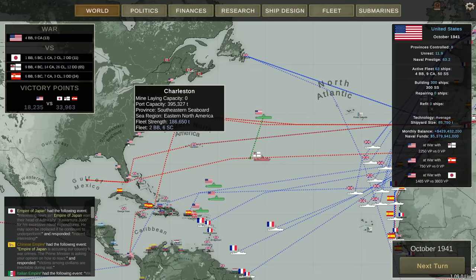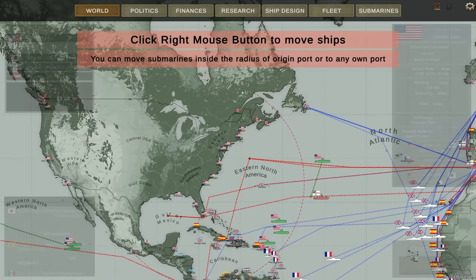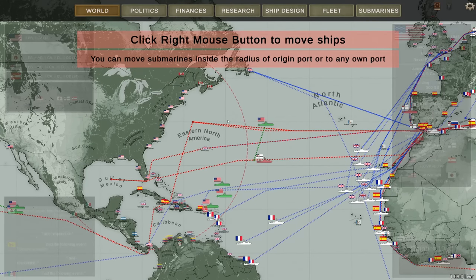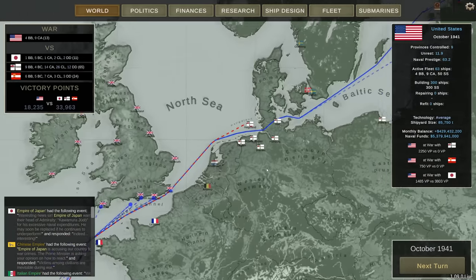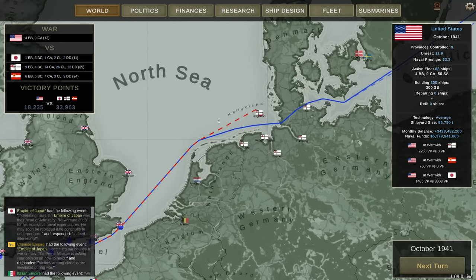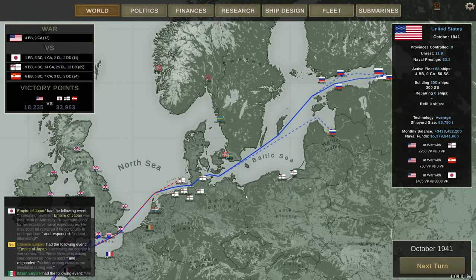Submarines are limited by an operational radius displayed on the map. When playing as the United States, you're somewhat limited in where you can send them. If you're playing as Britain, you can send a whole group of submarines out of Yarmouth, have them go on the offensive around German ports, and make life quite difficult for enemy ships.